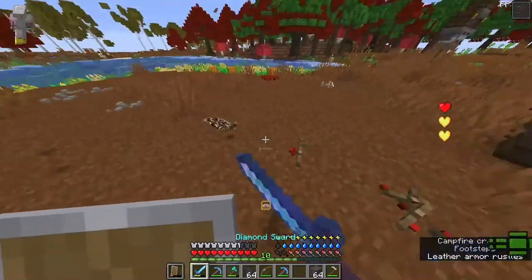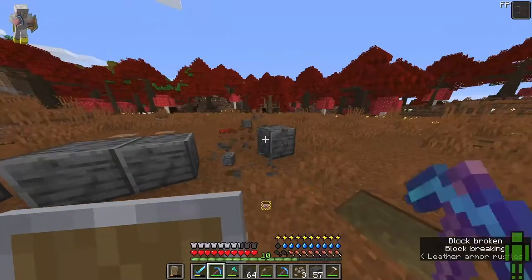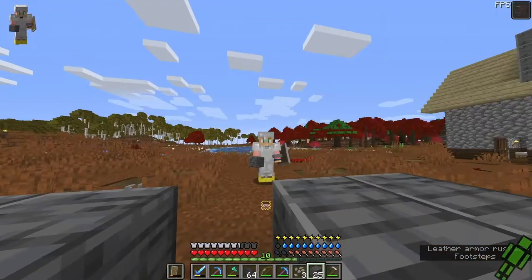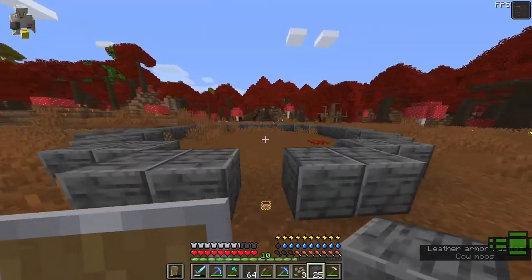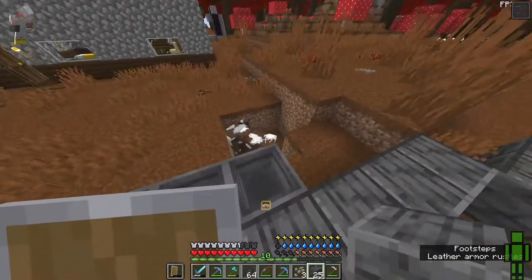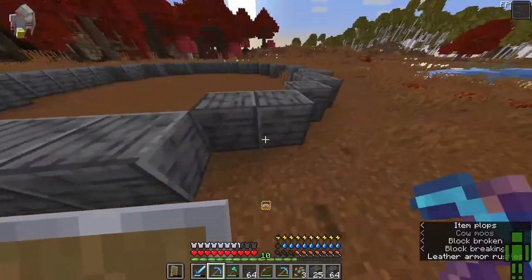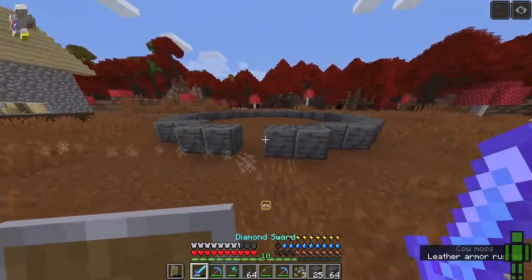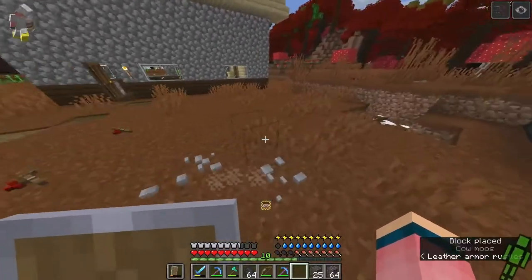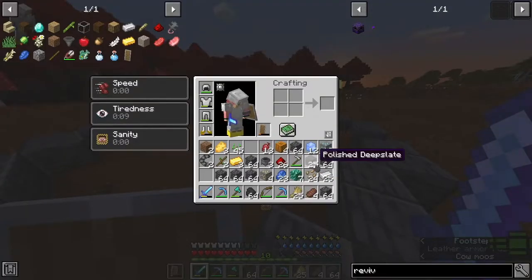Oh, that mob jump-scared me! Let's make a house for this creature. Let's go for a circular house. I changed my mind on just cobblestone and birch — I'm going to do a dark to light gradient and make it a big silo kind of thing. I could put the cows in the bottom or make it like a barn. I'm also going to decorate the ground with patches of gravel, cobblestone, and deep slate for a cool effect.